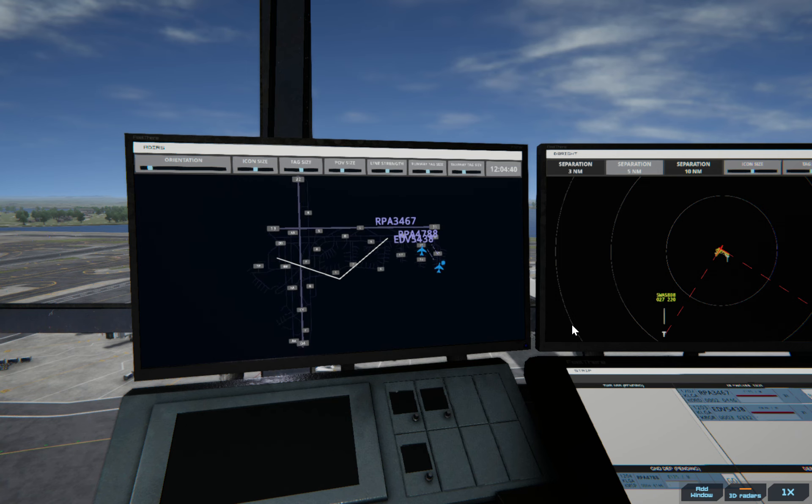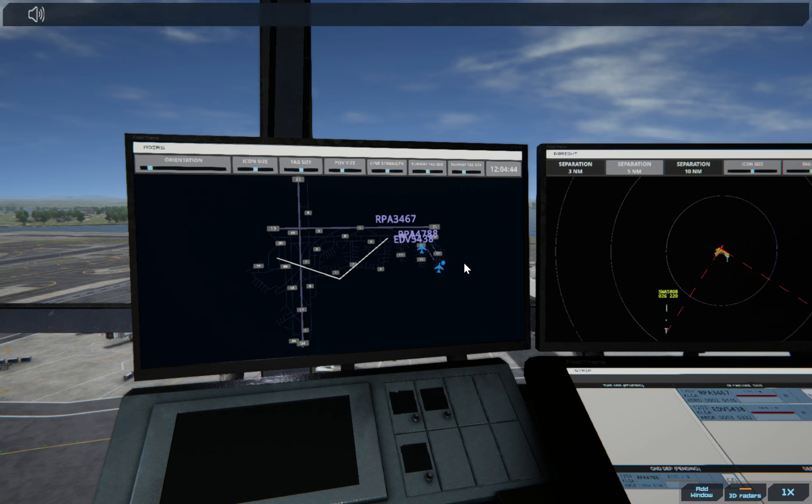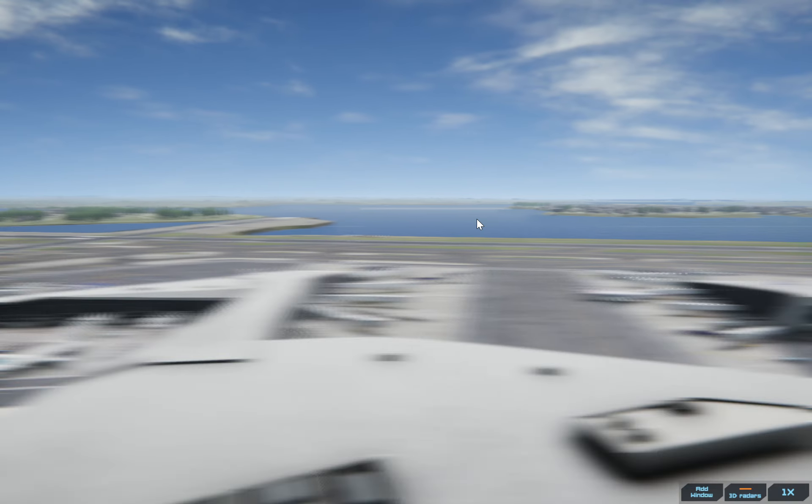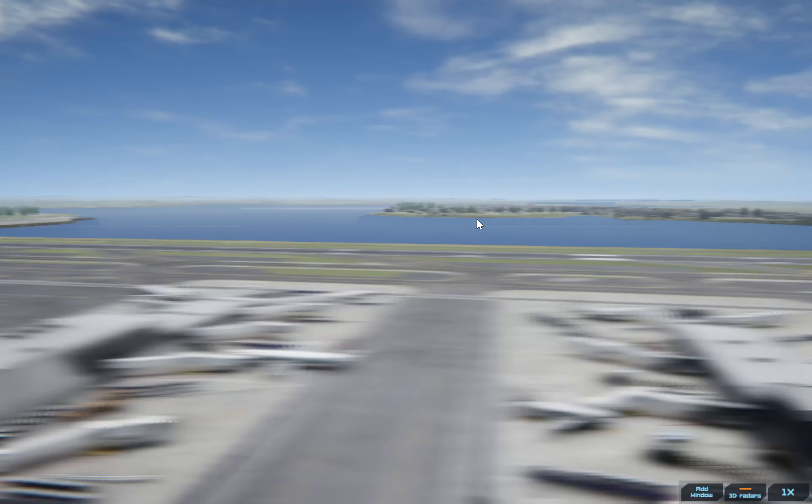LaGuardia Ground, Endeavour 5438 ready to taxi — right on cue. Endeavour 5438, runway 31. Now if we go over here, we can see them taxiing over here. You can see it's Republic Airways going over there, and the other ones should probably be right around here.